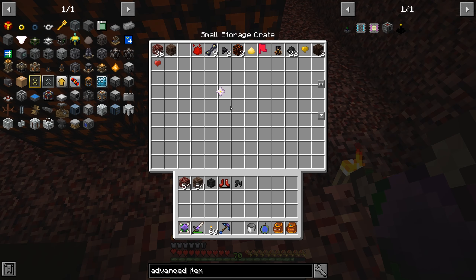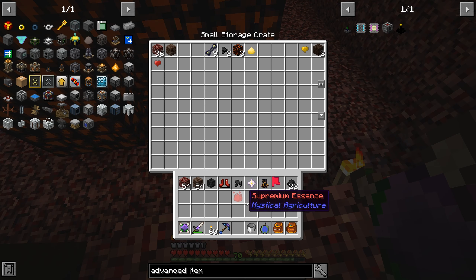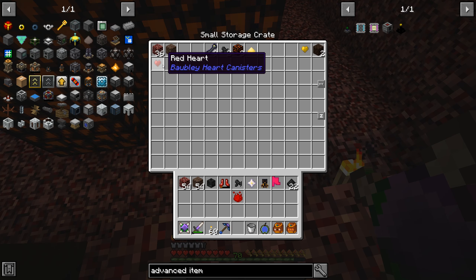In here we've got a nether star, which is good — it'll be useful. And a wither boss trophy from armor plus, and another Fragment of Noon. You get these each time you kill one, because this isn't the first time I've killed one. The other one was just very, very messy, and I didn't want to demonstrate that on camera as an example of a good Wither killing mechanism.